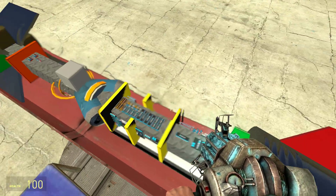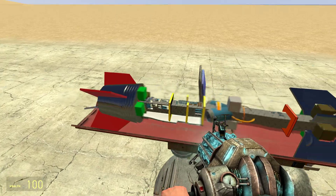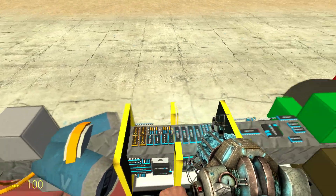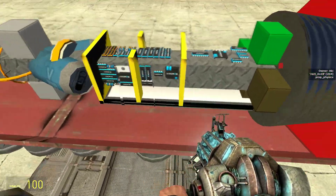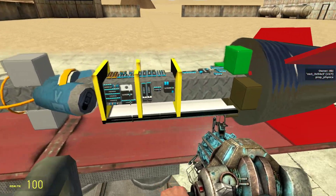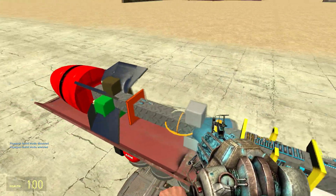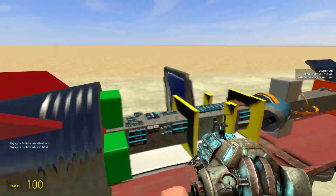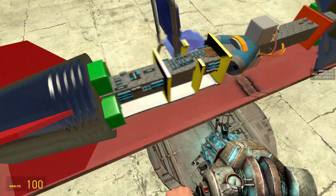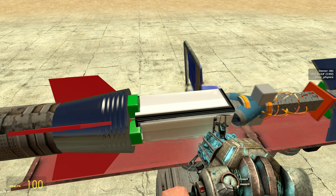This is all the roll control stuff, and this is all the pitch and yaw stuff — a lot more organized. That's the guidance delay: after the missile launches, guidance isn't enabled immediately, it's enabled a short while after. This is the variable thrust for the main engine — it fluctuates main engine power depending on how off the missile is, because if you have more forward momentum it's harder to adjust.